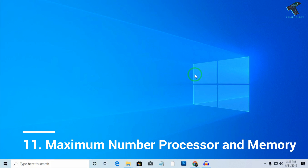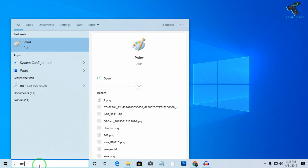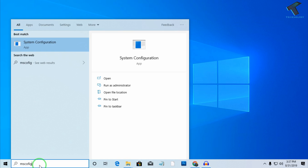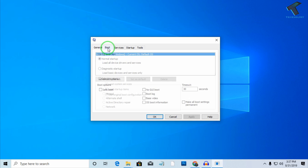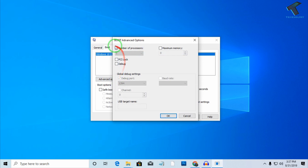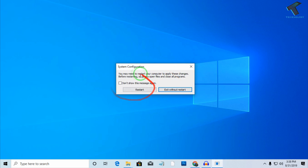The next step is use the maximum number of processors and memory when your computer starts. Go to Start menu, type msconfig, and click on System Configuration. Click on the Boot option and go to Advanced Options. Select the maximum number of processors showing there, and select the maximum amount of memory. Click OK, then Apply, then OK, and restart your computer.